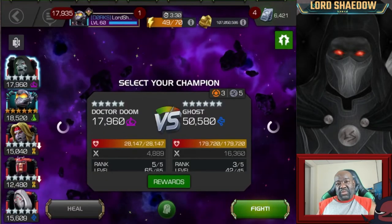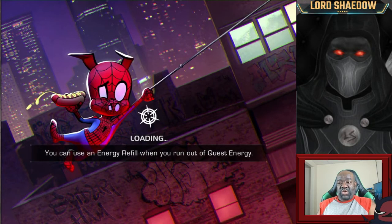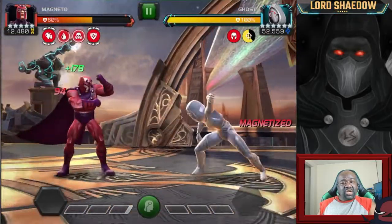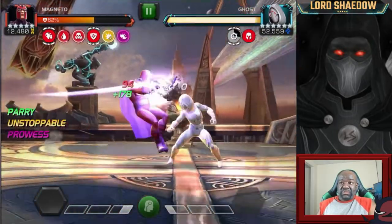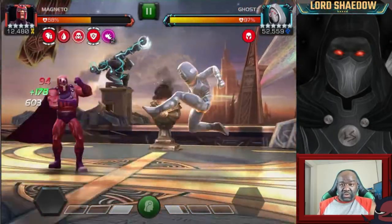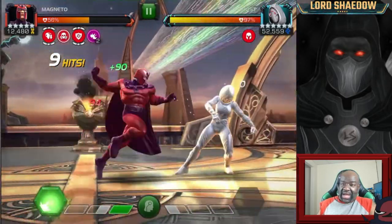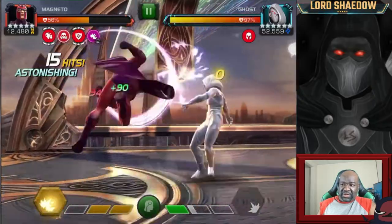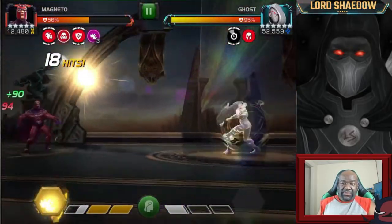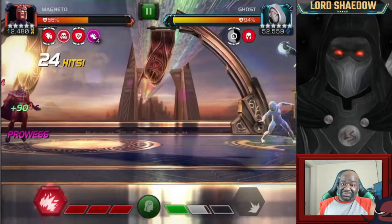The global node — you can only bring in villains. You can bring in whoever you want for synergies, but villain champions are what the globals favor. There's a degen put on non-villains that will kill you very quickly. Corvus — his cheat-death mechanic doesn't work. Hela, I think she's a villain so she'll be alright, but no cheat-death mechanics for non-villains will work. Corvus's cheat-death — don't even try it. You can bring him and do as much damage as you can while you have charges up.